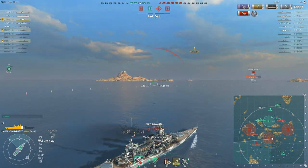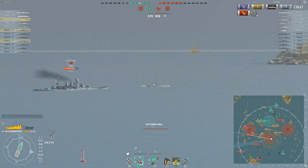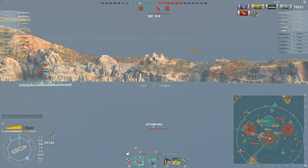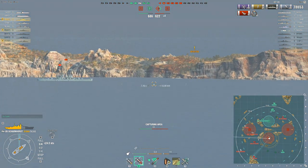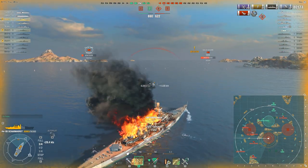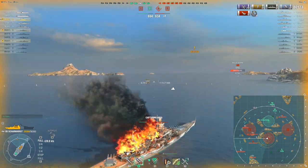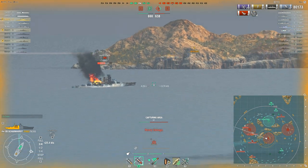He's also maybe thinking about capping, but at best he can stop the enemy from gaining cap points while it's contested. He's taking some health off the Cesare, though I think he preferentially wants to take out the Cleveland to remove the fire threat. The Cesare is arguably overpowered when it's top tier, but it stands up to being bottom tier a hell of a lot better than most tier 5 battleships. The Cesare player knows that because the Scharnhorst guns cannot overmatch, they can get away with showing rather more broadside than they could against a Gneisenau.